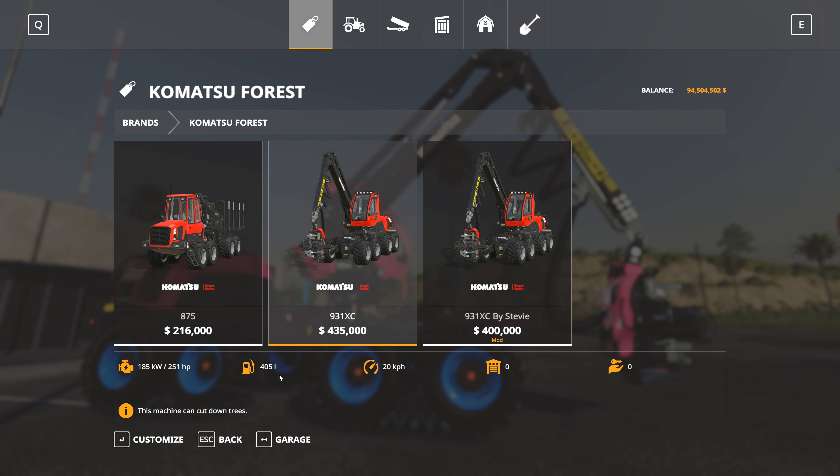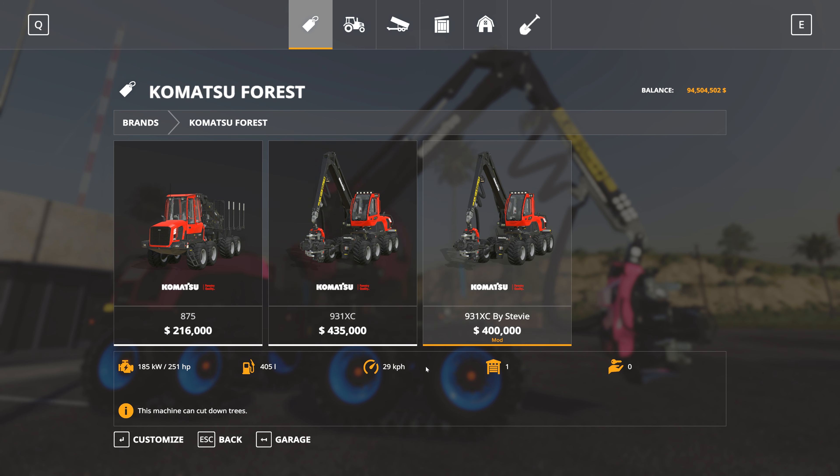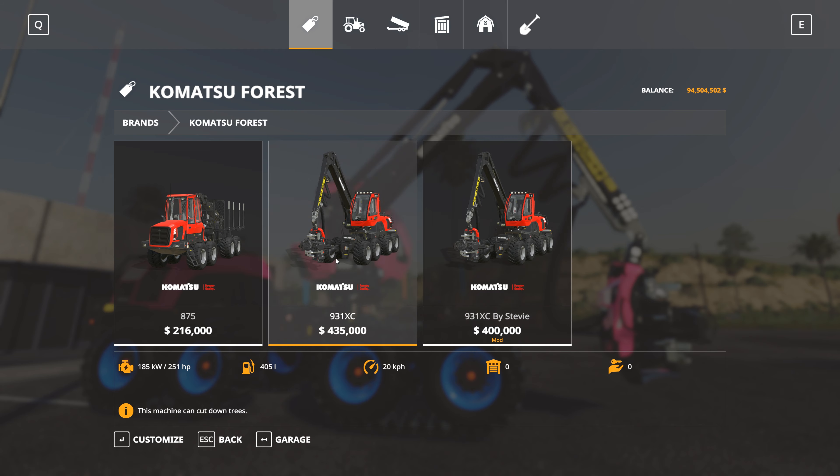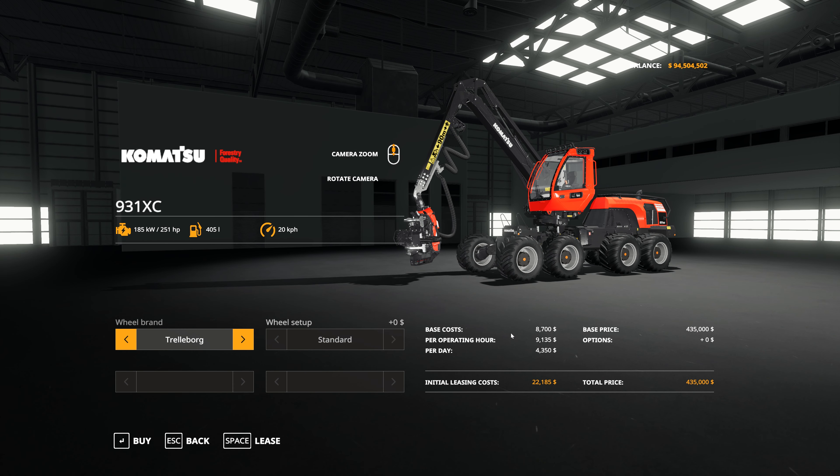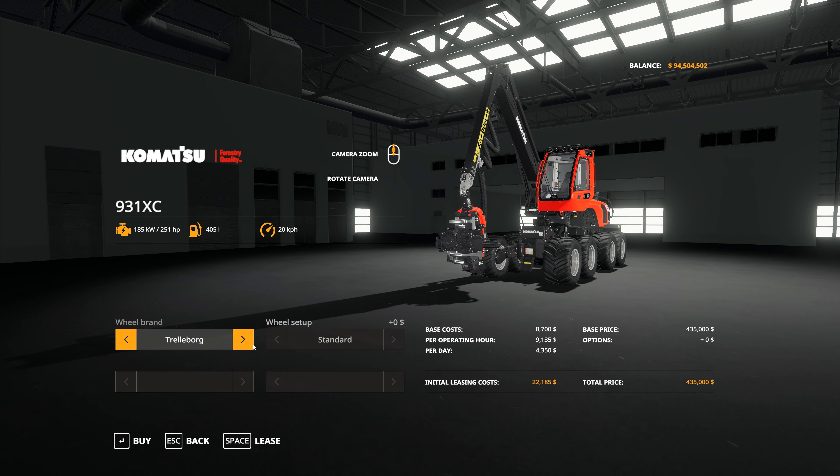There's a price difference of $35,000 — the Giants version is $435,000 and Stevie's version is $400,000. The engine and fuel capacity are exactly the same for both: a 251hp engine and 405 litres of fuel capacity. The driving speed differs slightly — 20km/h for the Giants default and 29km/h for Stevie's version, so you'll get where you're going a little bit quicker.